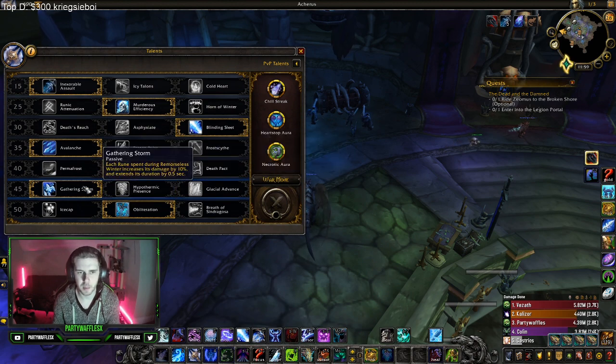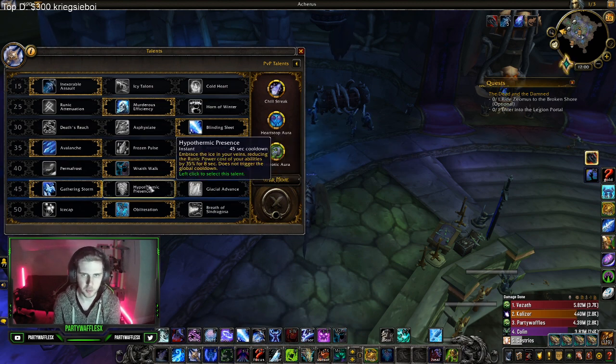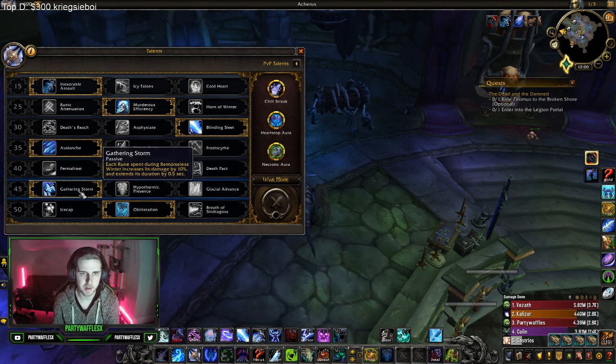The next row: all three are viable. If you're playing Fallen Crusader instead of Razor Ice on your weapon, you can play Glacial Advance to get Razor Ice stacks — it's like having two rune forges. Hypothermic Presence is basically a defensive you can use with Lichborne to get way more heals. Gathering Storm is just passive damage, overall good. If you're using Razor Ice, Gathering Storm is definitely better.